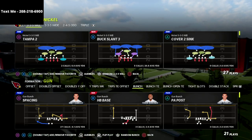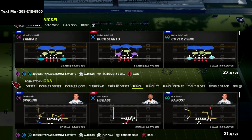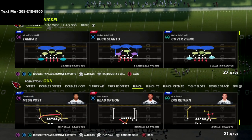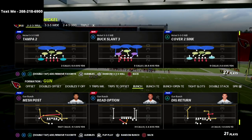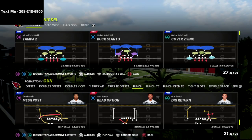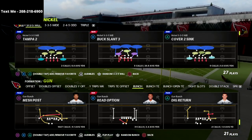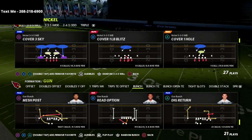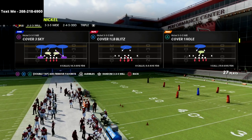I'm going to showcase a very glitchy pressure that you can get out of the Nickel 335 Will. I just released my Nickel 335 Will defensive ebook on my website — there's a link in the description below. It'll probably be the defense I'm going to be running for a long time because I can run all of my concepts. I have a 2-4-5 ebook, a 3-3-5 Wide ebook, a Triple ebook, and now the 3-3-5 Will ebook.